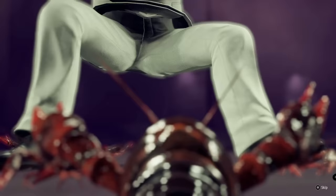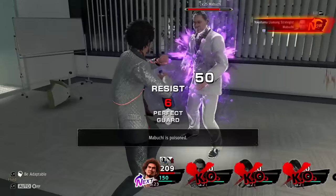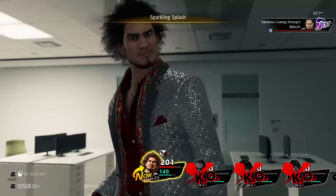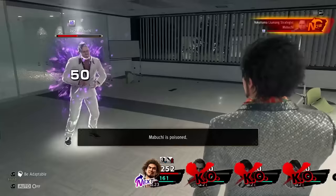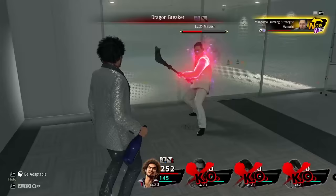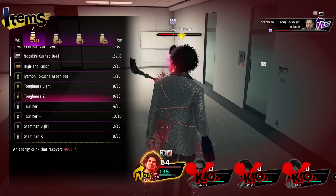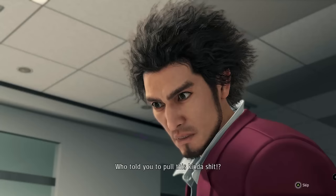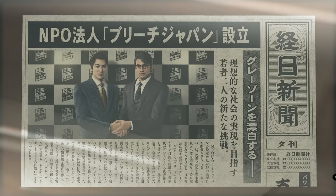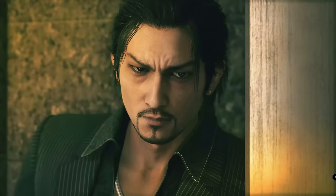Mabuchi himself luckily isn't a big deal either. We call Poundmates — this time it's Nancy. Nancy has a chance to poison the target which is a big deal because unlike other status ailments, poison does not wear off automatically. This means every time Mabuchi has a turn he takes damage from every action he does. As a bonus, he's also weak to water so we can use the Host's water skills to deal good damage. Once you push him past half HP, he starts using Crimson Aura to boost his attack. His attacks do quite a bit more damage in this phase but as long as we keep our HP in check, it's not that big of an issue. After a couple more attacks, Mabuchi is down.